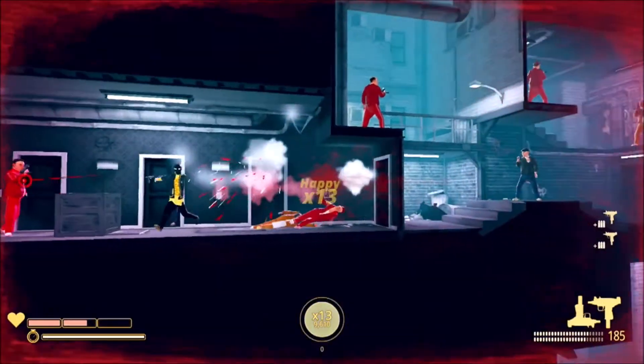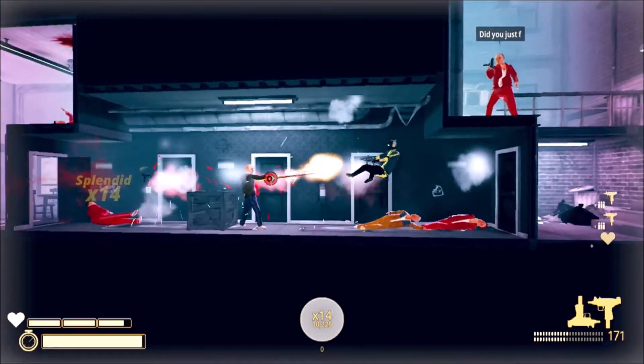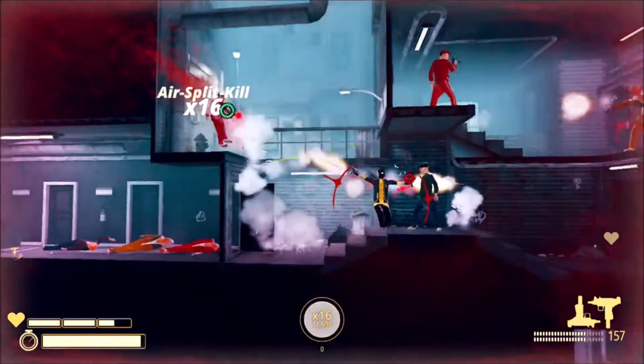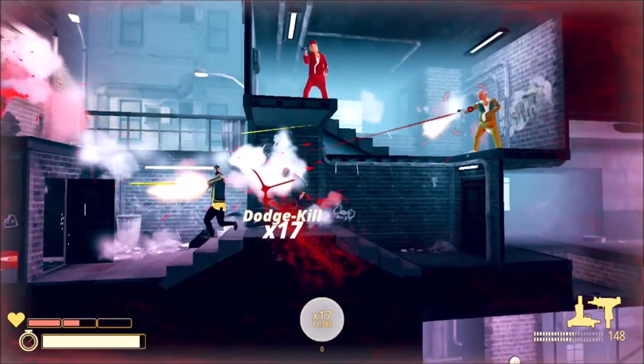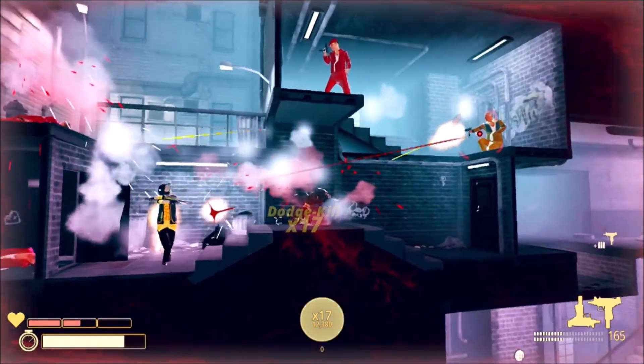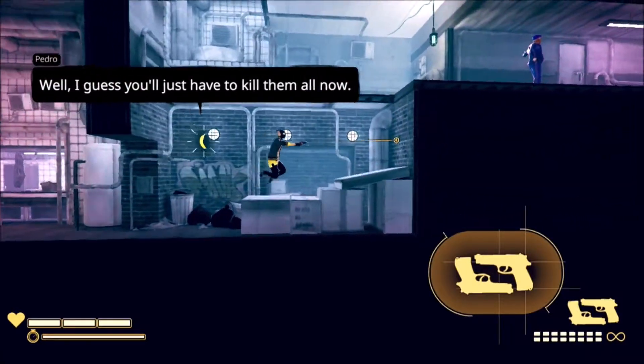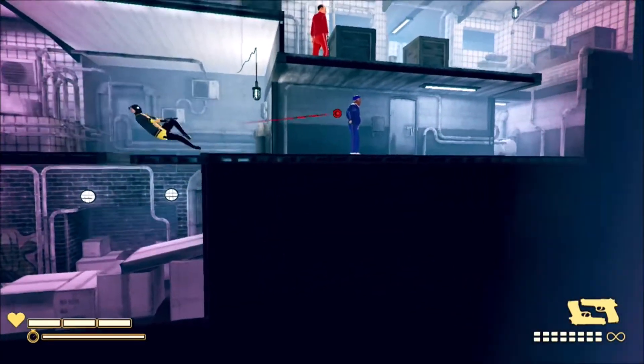My Friend Pedro is exactly what it advertises itself to be — a silly, fast-paced action game that encourages you to kill with style and speed — but ultimately it feels padded out despite the relatively average runtime. Don't get me wrong, My Friend Pedro has some really fun, satisfying gameplay to offer, but it peaks pretty early on in that area.